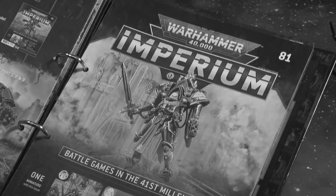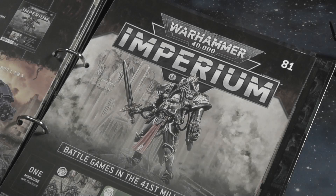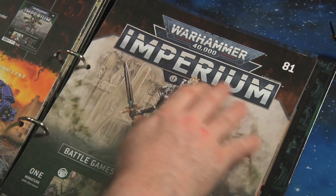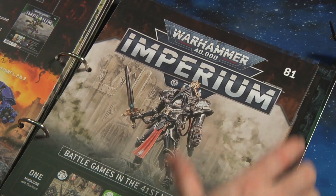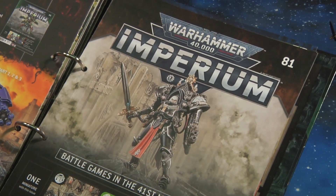Hello and welcome to The Lucky Roll, an eclectic channel for eclectic games. Today we're going to be doing issues 81 to 90 and the final episode of the Warhammer Imperium magazine from Hachette Collection. Originally the series was supposed to end at issue 80, but it was so popular that they decided to extend it another 10 issues.